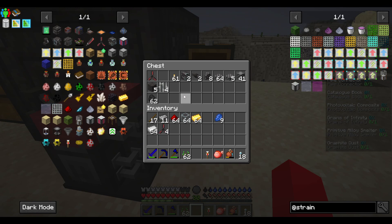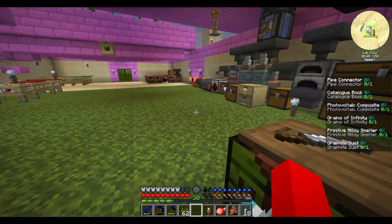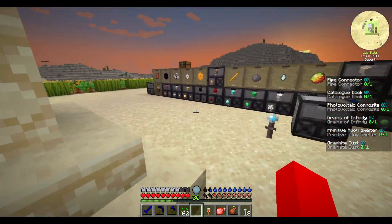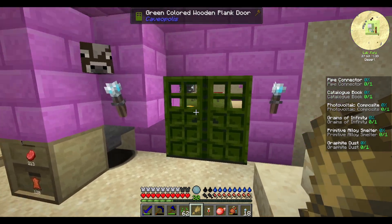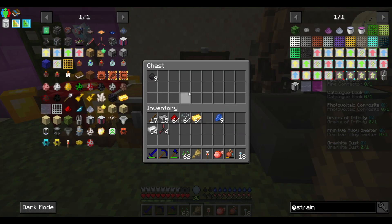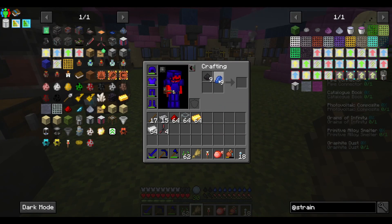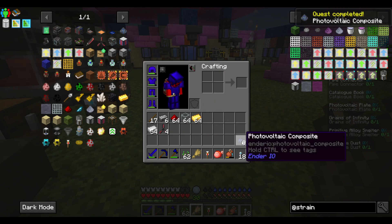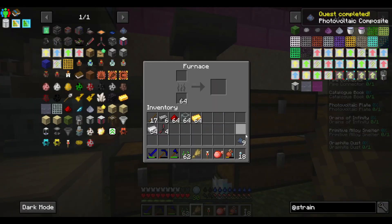Forgot what the last one is for. I'll be right back with you. I think I need one piece of wheat in order to make the drone — figured that out some other time. So is it shapeless? It is. Nice. And then just smelt it — that's easy.